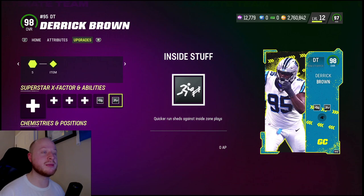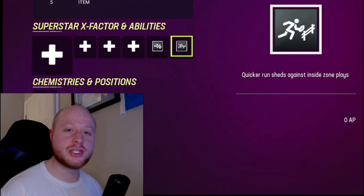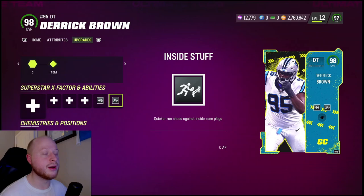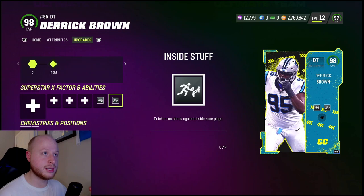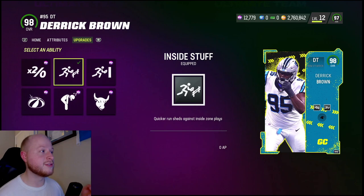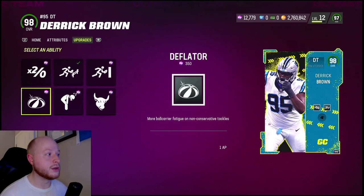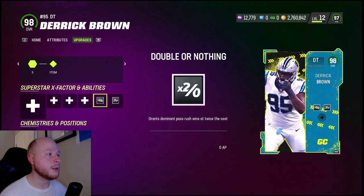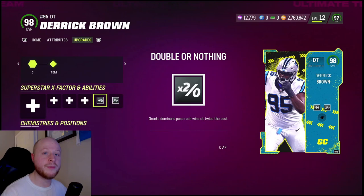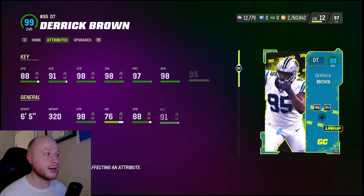Today's video we got Derek Brown, who should have probably been the Team of the Year vote for defensive tackle instead of giving Chris Jones his fifth card of the year. But anyway, he got his upgrade through a brand new promo called Game Changers. With the upgrade token — which I got through doing the 90 overall set, though you can also get them through house rules or solo challenges — you can get free Inside Stuff, free Double or Nothing, El Toro, and other abilities. The cool thing is you can get both Inside Stuff and Double or Nothing for one AP. I've never seen that before. That's a really cool addition to this card.